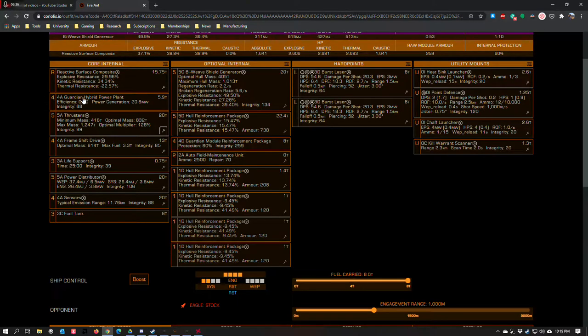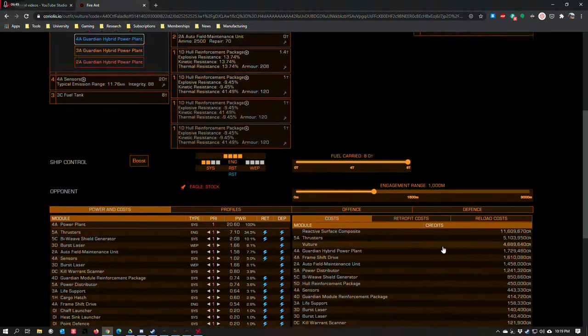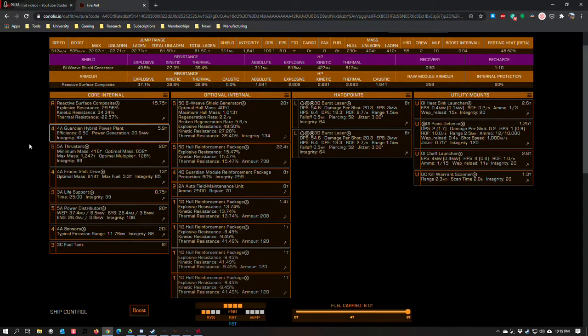Since my shields go down all the time, I put a 4A Guardian power plant in this thing because it gives you a lot more integrity over the stock 4A power plant, which can't power this build at all. A stock 4A power plant is not going to cut it — you have to overcharge it, and even reinforced reactors doesn't quite produce enough power to get this build where it needs to be. I'm sure there are some clutch shipbuilders who want to fiddle with this more, and you're welcome to. I'll leave this ship build in the show notes.